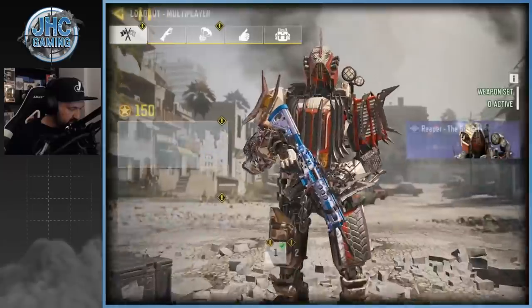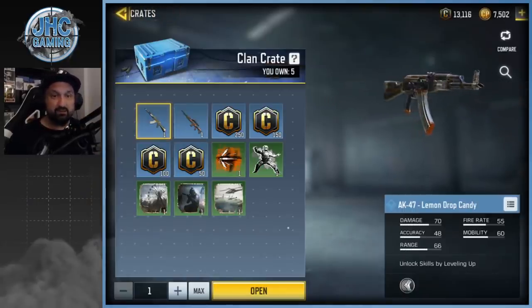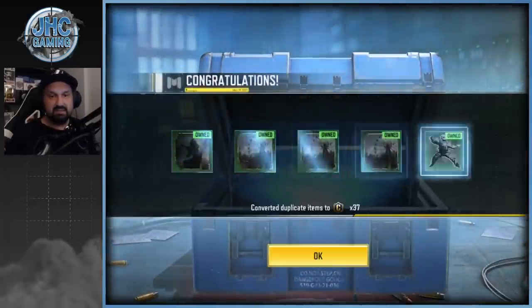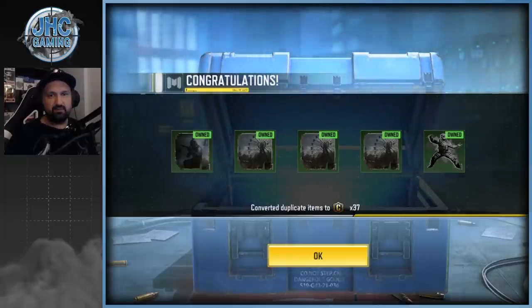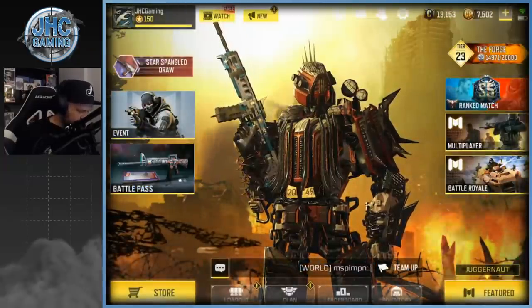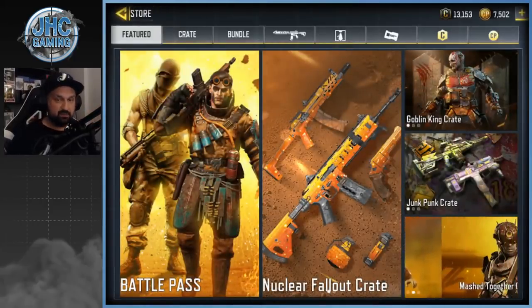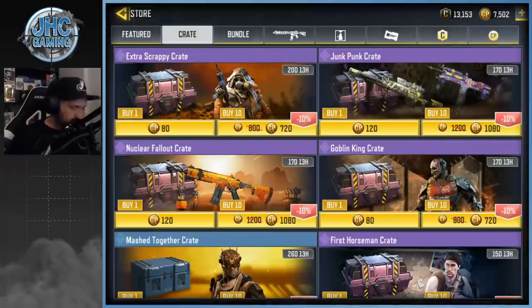Let's go to loadouts — we're gonna open the clan crates. We got five for doing okay. We're gonna get credits since I have everything already, so let's just max and open and get lucky with the credits. Oh, a bunch of sprays — 37 of them. Let's see how we're doing on the credits. I got 13,000 — I'm gonna try to go back over 20K before buying more stuff. There's still a lot of cool stuff; I might buy the BK57 later.